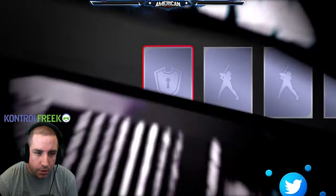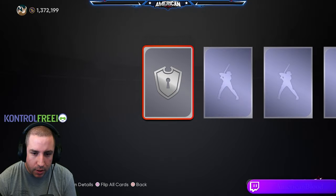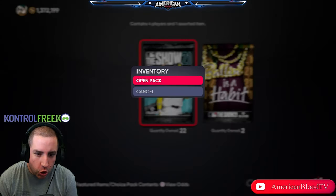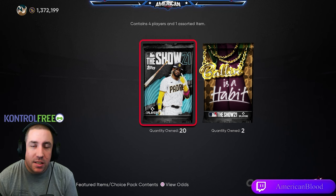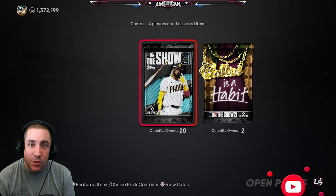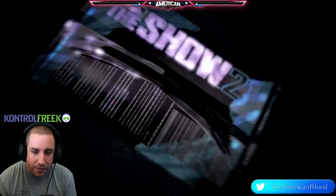One bundle done, no diamonds yet. They can't be seriously giving us diamond emblems and equipment instead of diamond players. 80 packs in, zero diamonds in MLB The Show 21 — gameplay wasn't great, content was amazing apparently, packs were awful. Six packs left to get a diamond — can we at least clutch one diamond in 100 packs? We'll have to see.